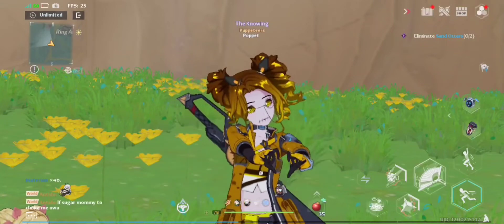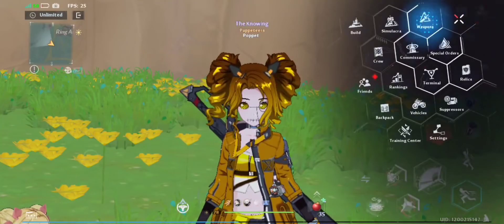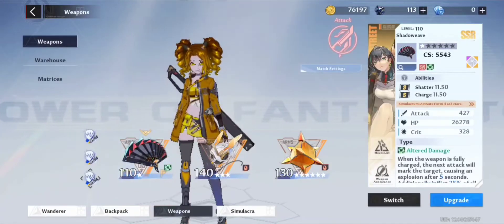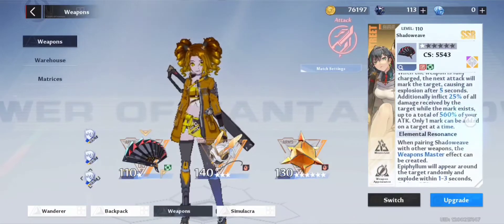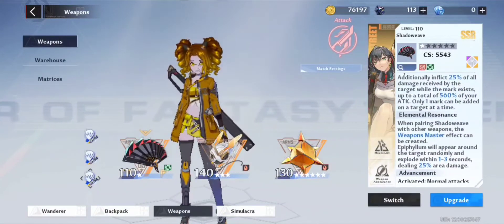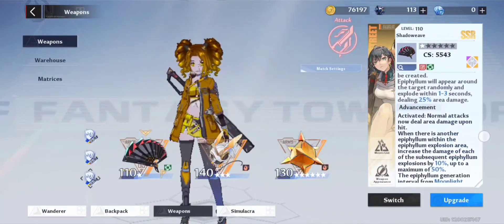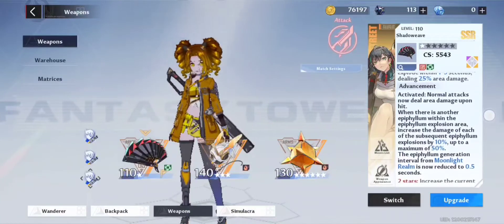Hello everyone, my name's Poppet and I'm from the Nightfall server. I have a lot to update you guys on. First of all, I got Linna and I managed to get her up to another star. Not only that, but I found a way to scrape up enough to get her to level 110, which I'm so happy about.